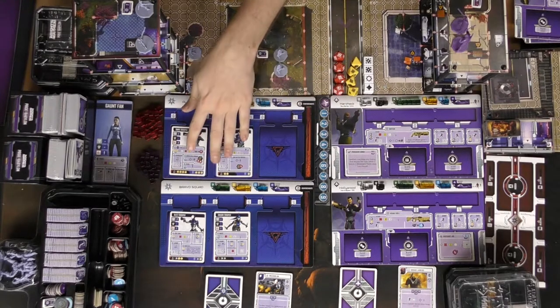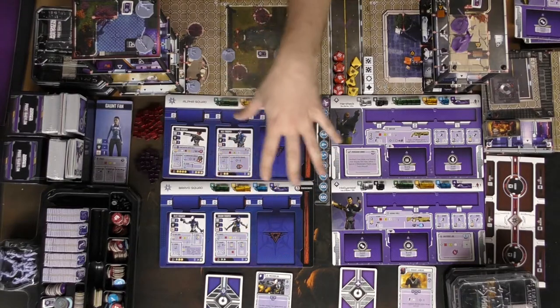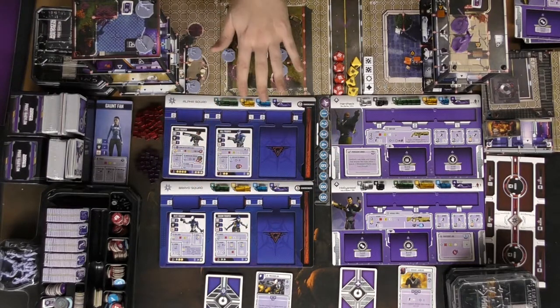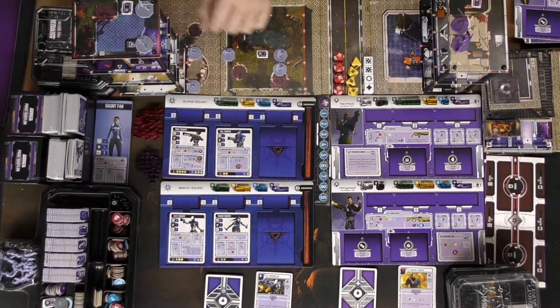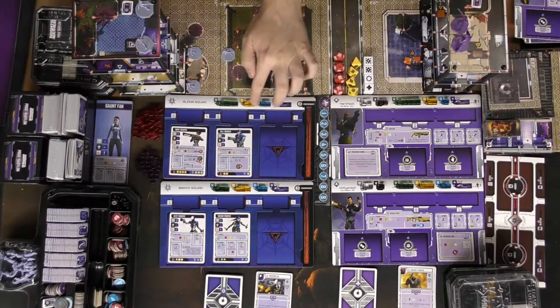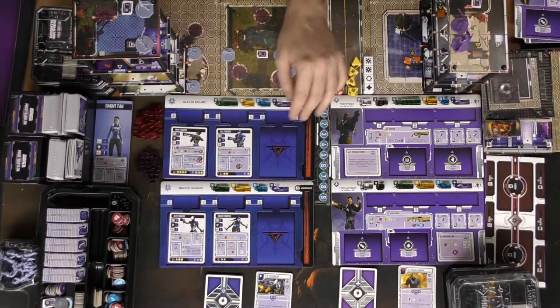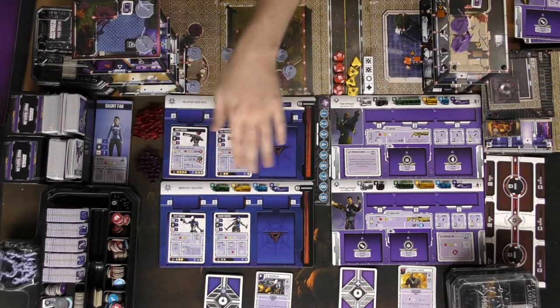The bad guys will get a certain number of characters on each of their boards. So the Alpha Squad and Bravo Squad, which you see here, have two different units, and it's going to be supplied on the battlefield, making sure that you have all of your speed, focus, and tech fully sorted with cubes. They are different colored cubes to sort which type of cubes go where, and it's very easy to tell where they're going to go.